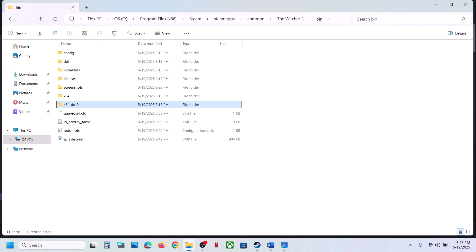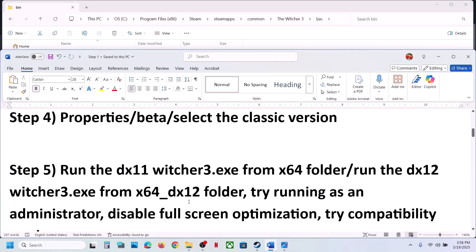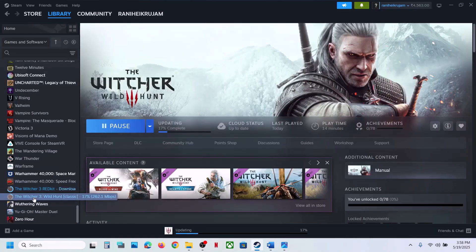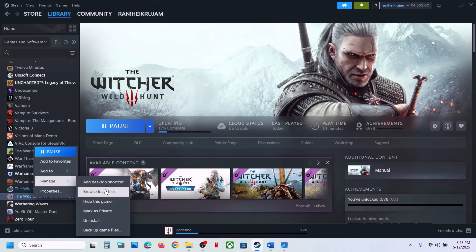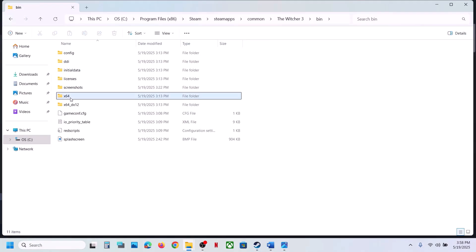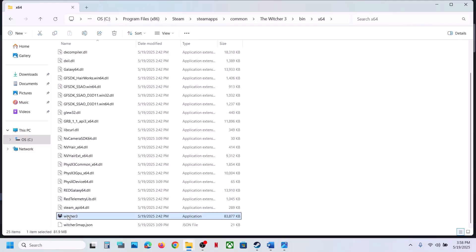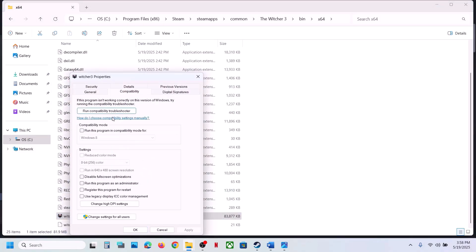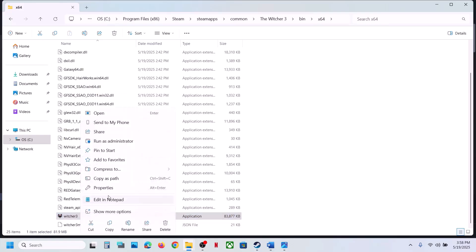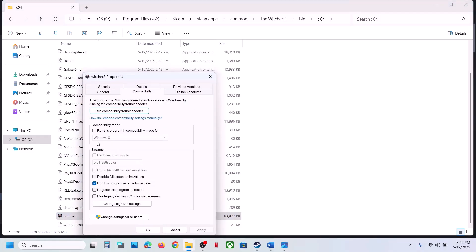Still not working? Try running the game as administrator from the installation folder. Right click on the game, select Manage, Browse Local Files, open the bin folder, open x64, right click on the game exe, select Properties, go to the Compatibility tab, and put a check on 'Run this program as an administrator.' Hit Apply, click OK, launch the game and check. If that does not work, also try selecting Windows 8 compatibility mode.